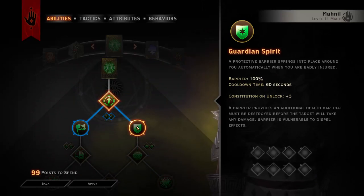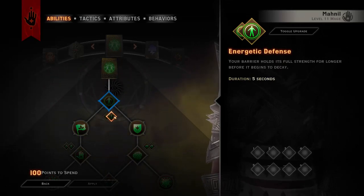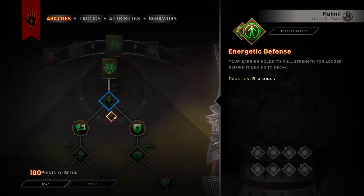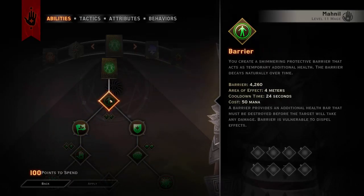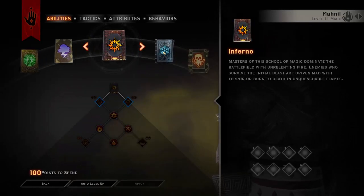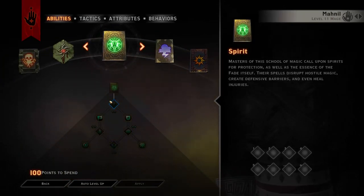You then have to wait another 60 seconds before Guardian Spirit can block again. If you are still finding you are under a lot of pressure, take Energetic Defense because it is extremely useful — your barrier doesn't decay for 5 seconds. The second you put your barrier on it will start decaying, and during a fight it will also decay. So Energetic Defense means for 5 seconds the only thing that can destroy your barrier is enemies.